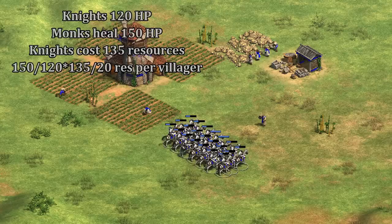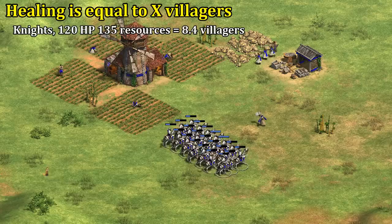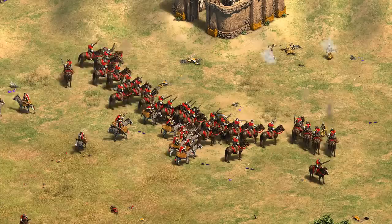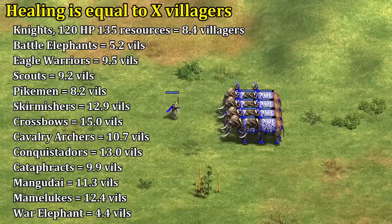Looking at it that way, healing can give some pretty decent value, especially for units with a high cost relative to their HP. Very roughly, with knights for example, each monk healing is like having eight more villagers collecting resources during that time period. Here's a list of that same calculation for other castle age units, and keep in mind for Byzantines these numbers are all 50% higher. I'm focusing on castle age here since in the late game you tend to float more resources and have a larger economy, so min-maxing feels less important except in the case of gold.